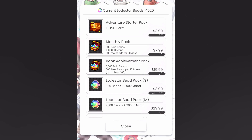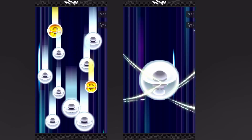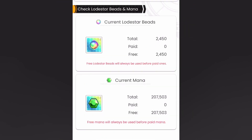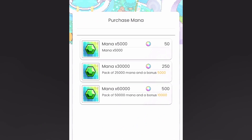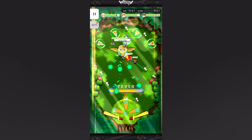It does not come as a surprise then that the most purchased IAP option is the one-time purchasable starter pack, which is priced at $3.99 for a 10 roll — quite a steal, basically 10 rolls for the price of one. The premium currency can also purchase stamina to help with further progression, and the game separates paid beads from beads acquired freely through gameplay, with some items limited only to paid beads. There's also an exclusive gacha turn for paid beads, and beads can be used to purchase the soft currency mana. A monthly pack with both currencies is also available.